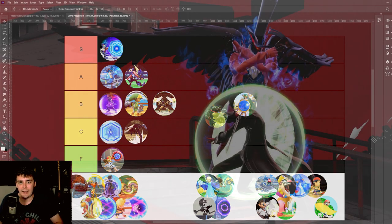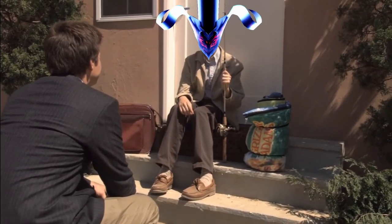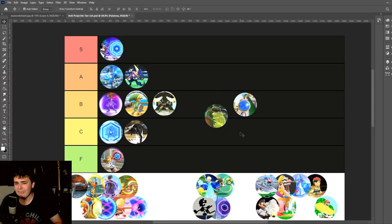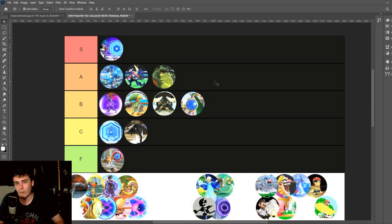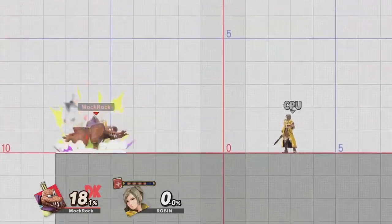King K. Rool and Palutena — we'll throw these together as the traditional counters that also have reflecting properties. King K. Rool is going to go in A tier and Palutena in B tier. King K. Rool: it's actually a really cool thing to have in his kit because he's both a heavyweight and a zoner, and heavyweights in particular really benefit from having a move like this. He also uses his gut really heavily in his moveset, and the counter only activates if you hit him in the gut — I really like how they've handled that one.